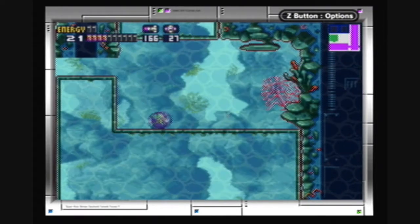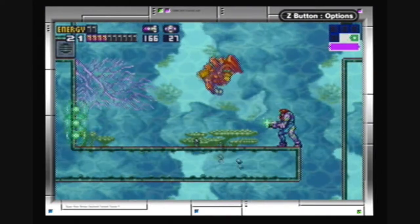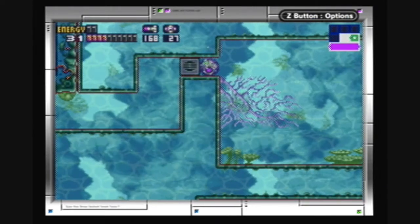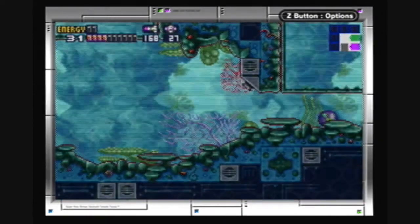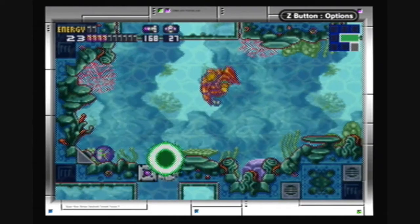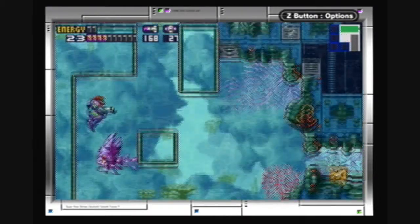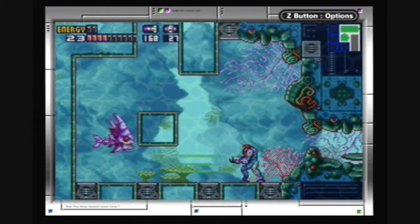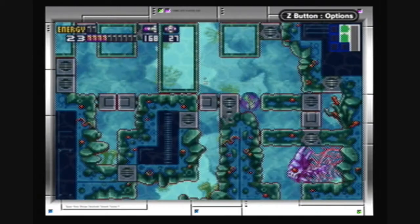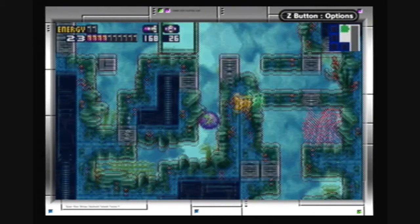Over here is the power bomb tank. The way to get to the level 4 hatch room is just to go through this area — it's basically just a maze. Just drop a power bomb to make it easier to get through this maze.